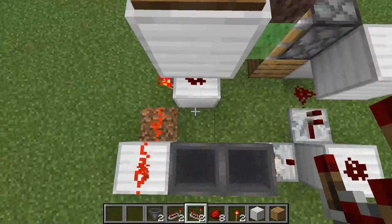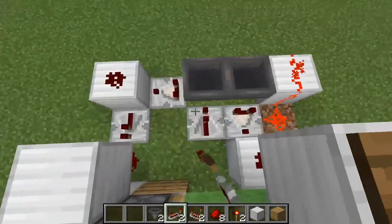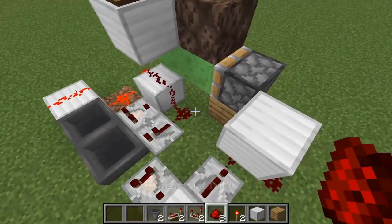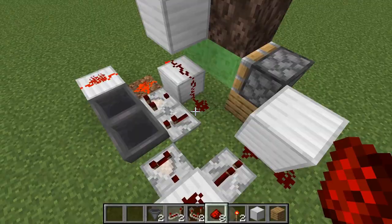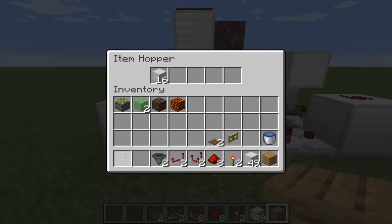From here we come one block out, skip one, and put a piece of redstone there. We take our redstone comparator pointing into the hopper, then place a redstone dust with a repeater coming out of it. We take redstone up onto a block, and to block that redstone from coming in we place a block on top. We're just about done with this circuit — it's pretty easy and compact.